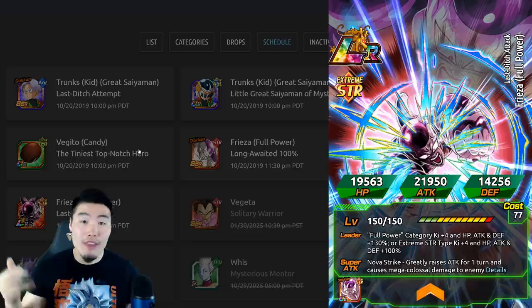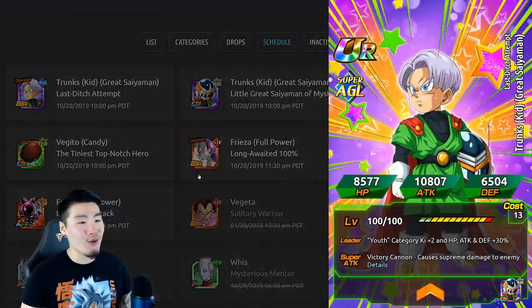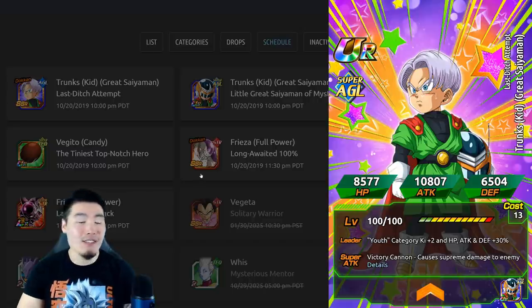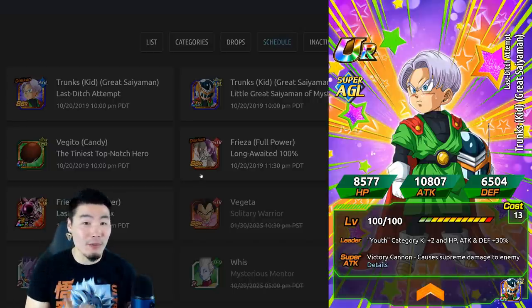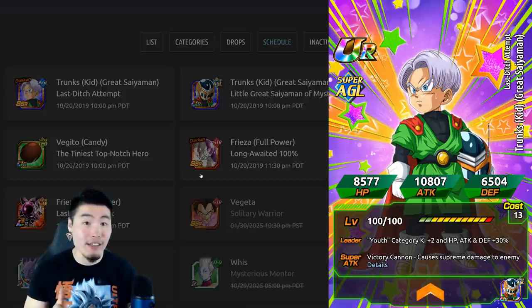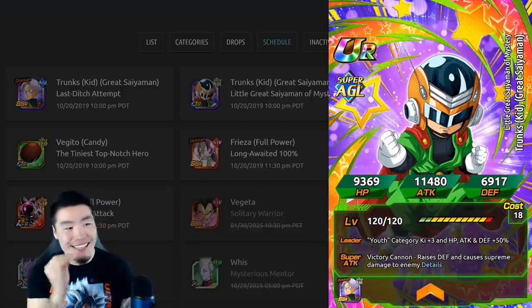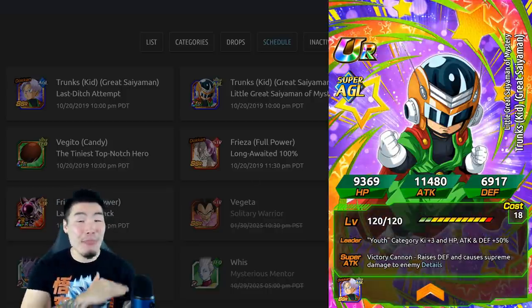So why don't we kick things off with some details about the AGL Kid Trunks Great Saiyaman. As far as I know, he's going to be completely free to play and acquired through a new Halloween event for this year. He also gets a Dokkan Awakening at launch, and let me tell you guys, this kid is actually amazing.